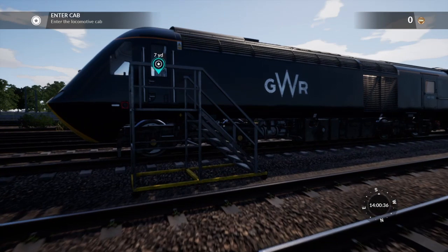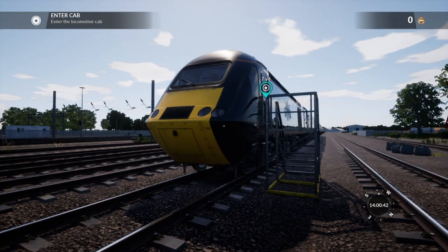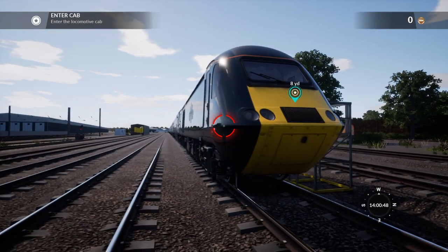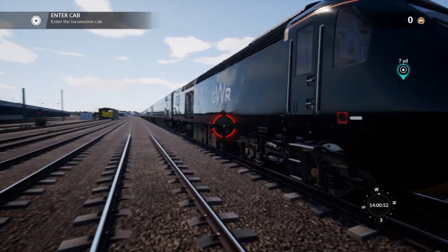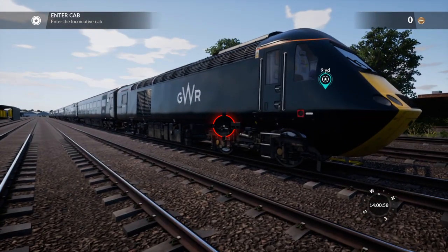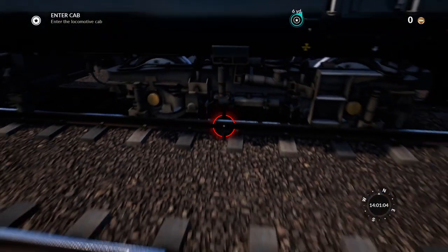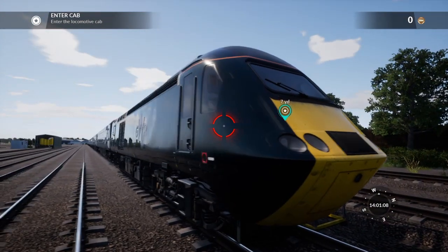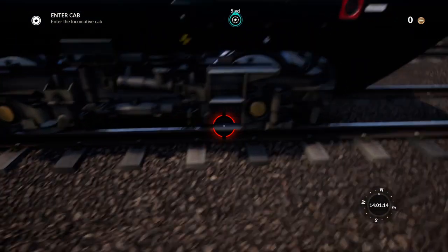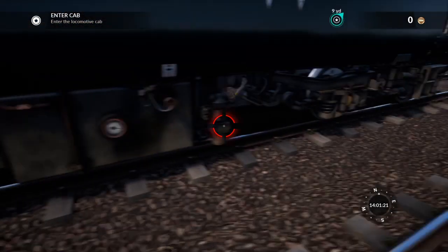Oh this is so awesome. Enter the cab - well can I just have a look at the loco first please? I mean look at that - let's take a photo. Oh my gosh, look at the reflectiveness on the side. Well done Dovetail Games - look at the artwork on that, that's just beautiful. It looks so glossy, I love the artwork, it's so shiny. Oh my gosh - look at the detail on the bogeys. Look at the axle boxes, they've got the proper colour on. The GWR livery application looks really good.